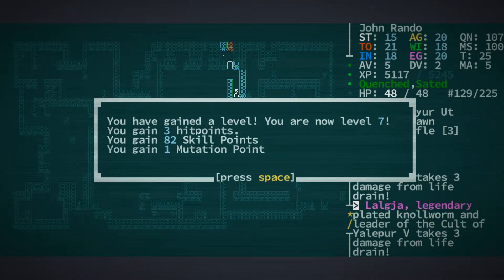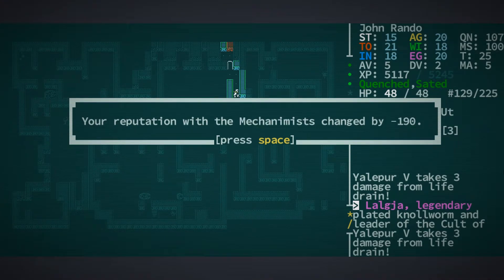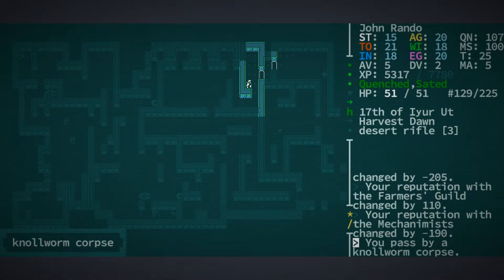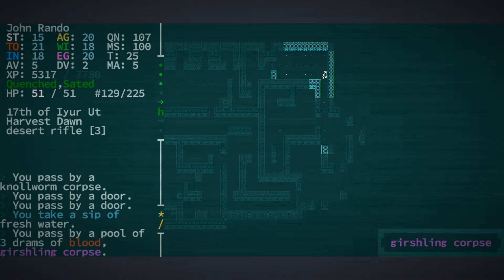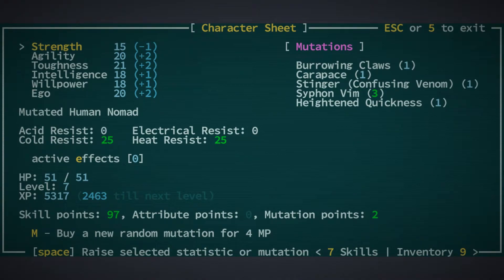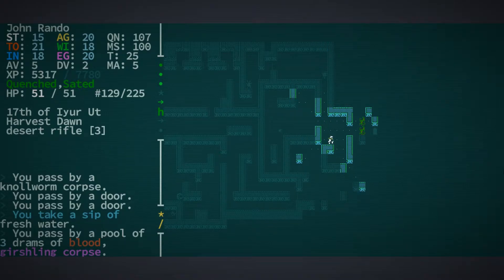We're now level 7! 3 hit points, 82 skill points, 1 mutation point. The Cult of Yalloper V unsurprisingly doesn't like us very much. The Farmers Guild are all down with it; Mechanimus are also not fans. We've got a Null Worm corpse — beautiful, so worthwhile. But we did level up. We are 3 points short of being able to get bow and rifle, so that's a real drag. And we've only got 2 of the required 4 mutation points for the next thing. Really the summary there is nothing to see here. And now we know to be standing a little bit further away when we throw grenades.